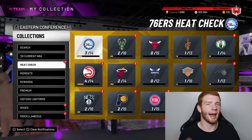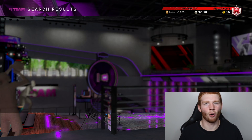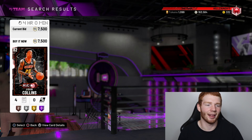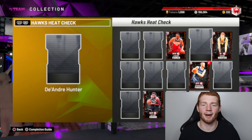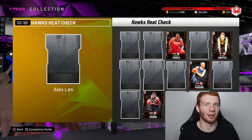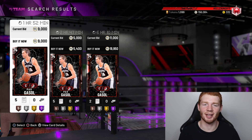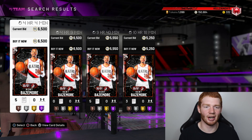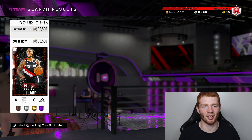I'm thinking about trying to complete a Heat Check collection. The Hawks might be nice since I've already got four of their players, but there's only one Trae Young listed so that might be tough. There's a John Collins for 7.5k which is kind of a snipe — I'll take that. For Portland, Pau Gasol at 5.4k isn't too bad, and Kent Bazemore at 5.2k I'll take too. If we can complete Portland it'll be great, but Dame Lillard is going to go for quite a lot.